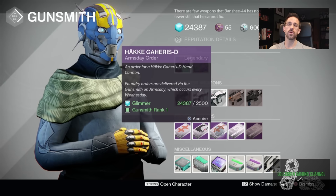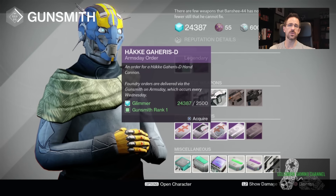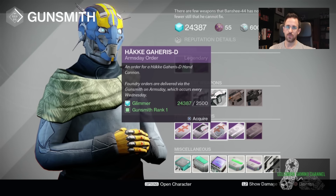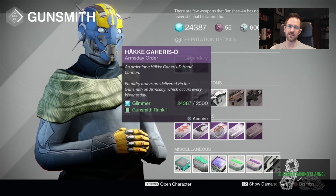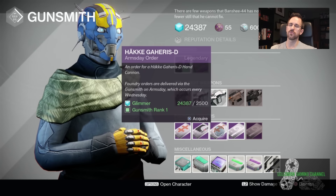You can get perks on this thing that will make it redonkulous. You can get stuff like final round, reactive reload, spray and play, Zen moment, and crowd control. If you can get Zen moment on it, the stability goes up to 76, which is three quarters. And you can get stuff for reload, which makes it almost 70% as well. It has seven in the magazine. If you get small bore and luck in the chamber, I think it takes down to six. Not one of my favorite hand cannons, but it does have really high impact, even though the rate of fire is kind of crap. If you can get some stability perks on it, it can be pretty crazy.